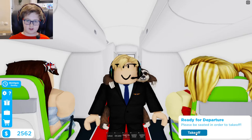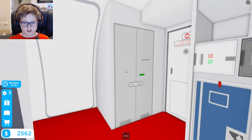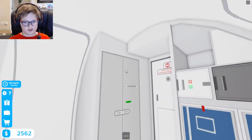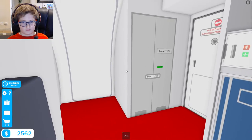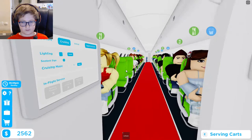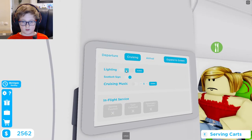Now let's take off. Here we go. I'm excited! Oh boy, super shaky. This is your captain from the flight deck — we have reached our cruising altitude. The flight attendants should start their in-flight service shortly. Sit back, relax, and enjoy the flight.